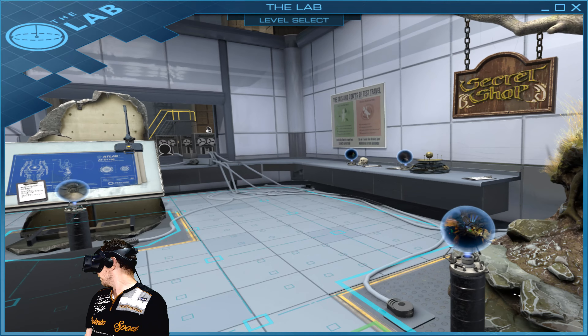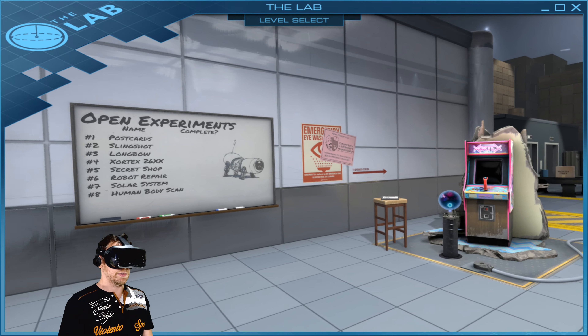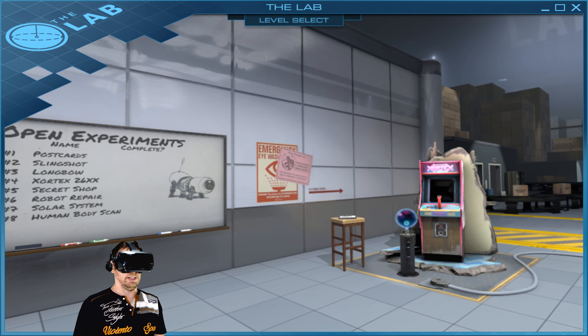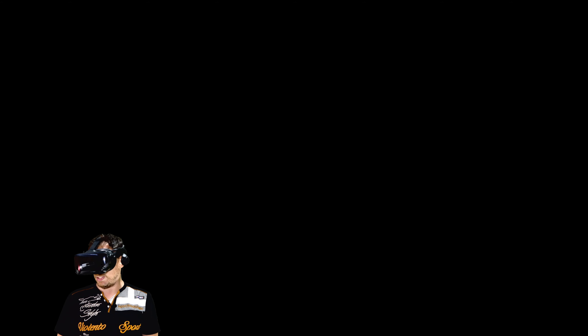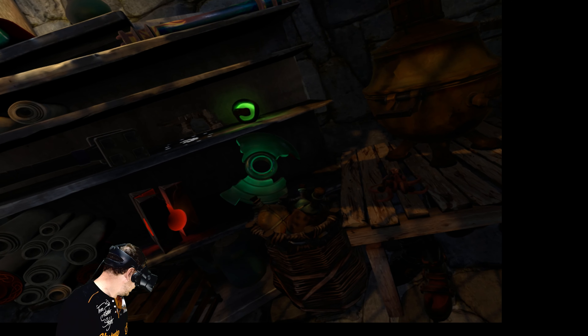Yeah, that feels pretty good. The secret shop is actually quite nice. I know it's got snap turning and it's teleportation. I'm just going to pop out of this and go to key bindings — I wonder if there's any key bindings for locomotion. No. So there's still no smooth locomotion. But if you haven't been in The Lab and you've got a new VR headset, this is what you should really go into first because it's free. And I always thought this was really, really beautiful, and to be fair it doesn't look much different.